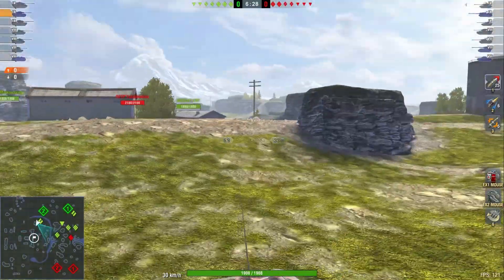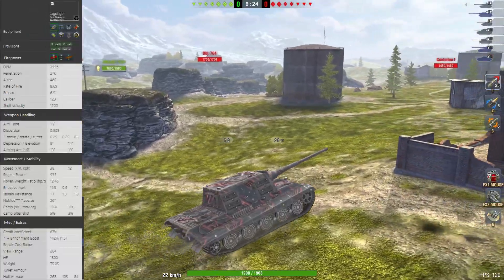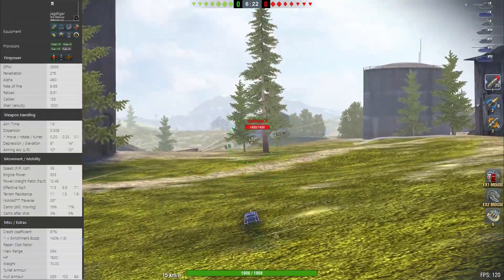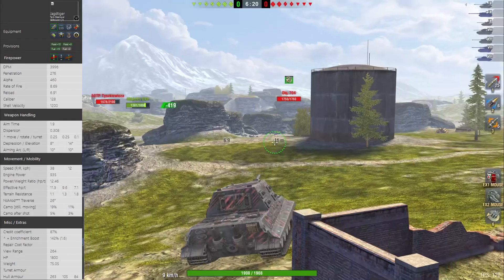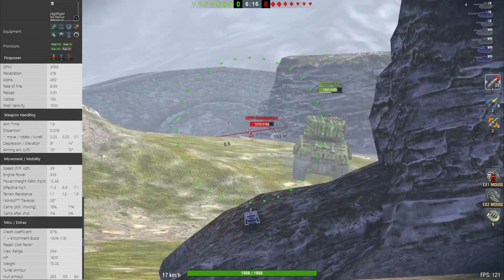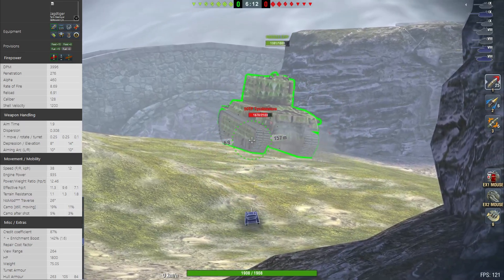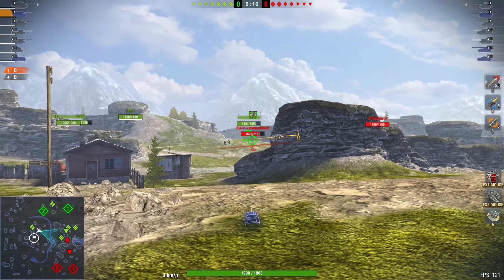Hello, friends, humans — what do you do when you have a vehicle that has an excellent gun but can't really bring that gun to many places? Like the Jagdtiger, which has horrible mobility but has 4000 DPM overall with 460 alpha damage, which means a 6.9-second reload for 460 alpha damage. It's quite a lot.